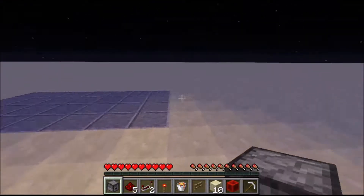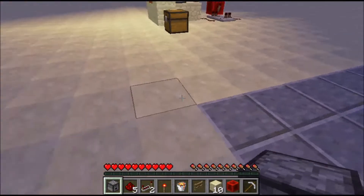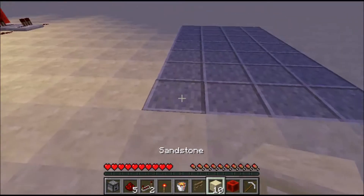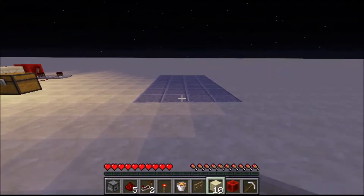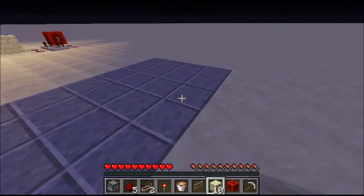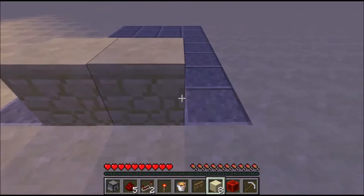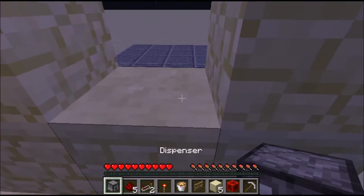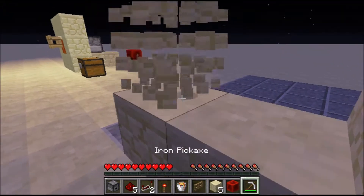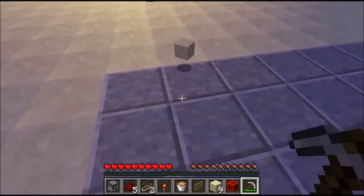What you'll need is: one dispenser, five redstone dust, two redstone repeaters, one redstone torch, one lava bucket, oak wood, one oak wood fence gate, ten sandstone, one block of redstone, and an iron pickaxe. Actually, any pickaxe works as long as you can mine the dispenser and stuff.